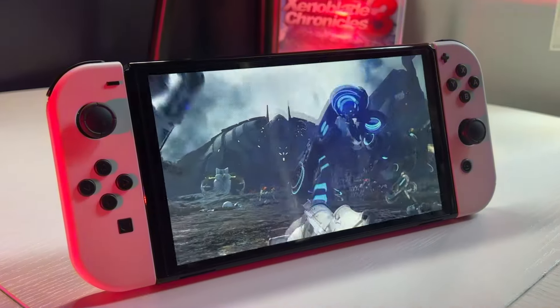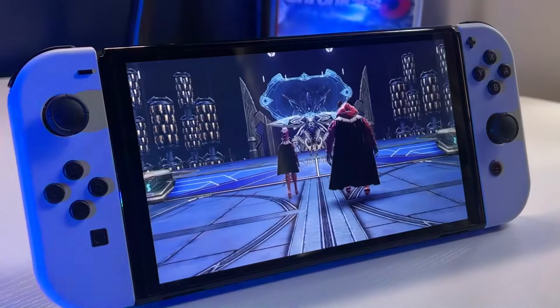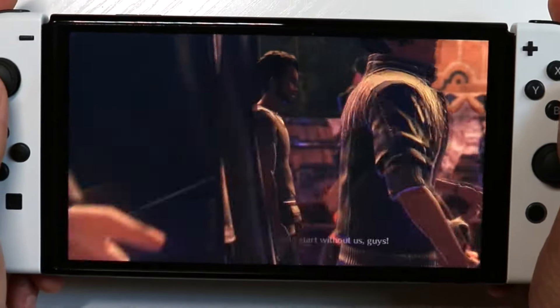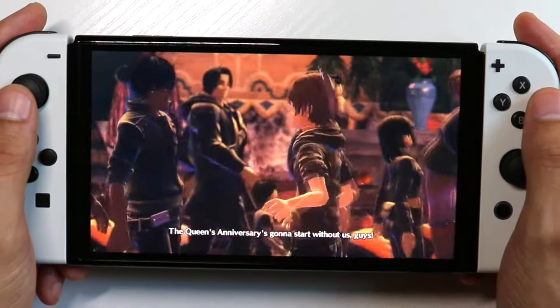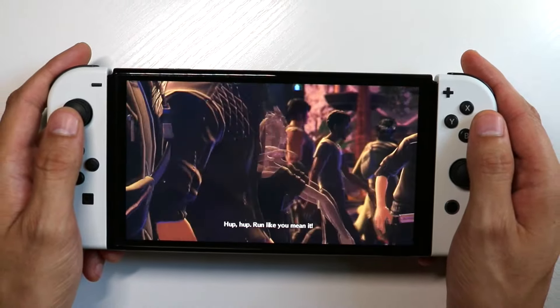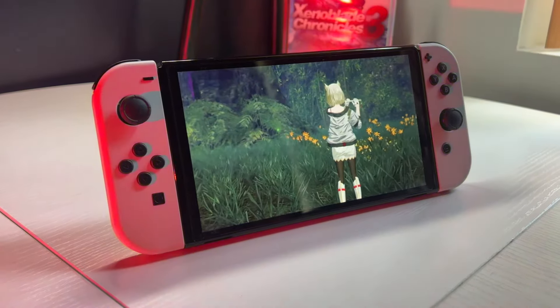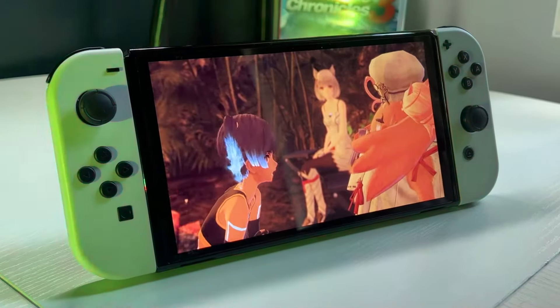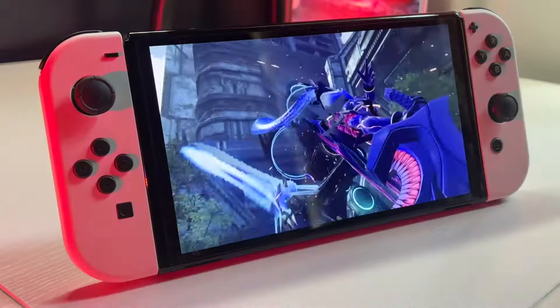Not only does the game look gorgeous on the big screen, but on handheld — especially the Switch OLED — the colors pop, the deep rich blacks help contrast all the bright colors, and nothing is blurry like the controversial Xenoblade 2 was on the handheld version. It looks amazing.